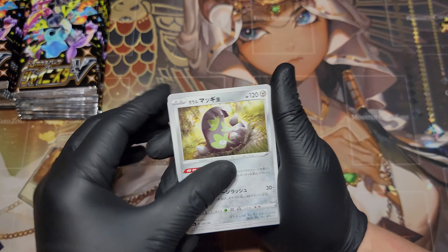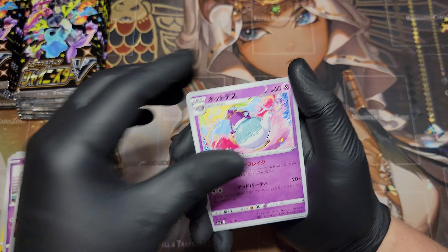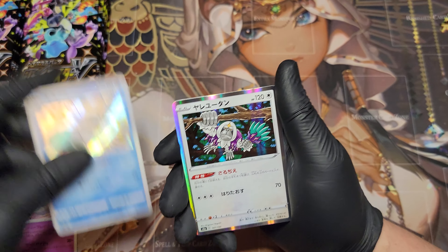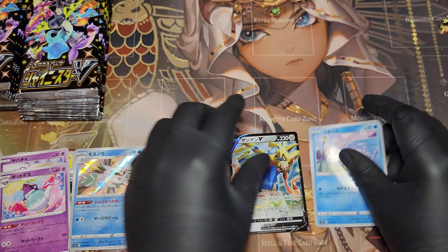Starting off with a Pokemon Trap, a Pinquill, a cup of tea, Prism Energy, a bigger cup of tea, a shiny Frostmoth, an Orangutan, a Koffing, and a V of that legendary dog.